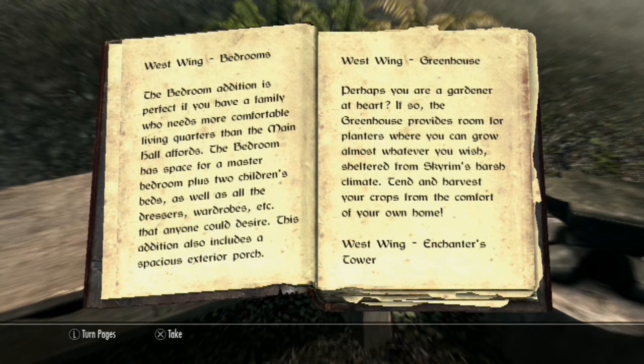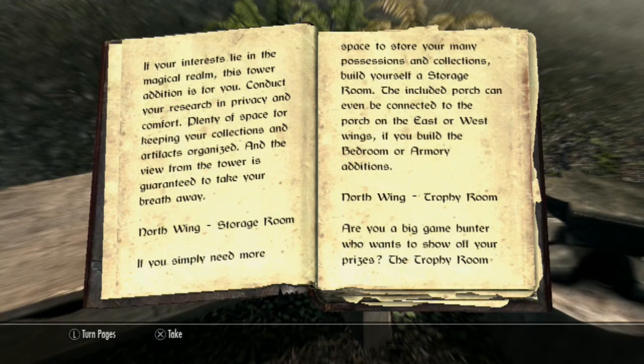West wing — Enchantment's Table Tower. If your interests lie in the magical realm, this tower addition is for you. Conduct your research in privacy and comfort. There's plenty of space for keeping your collections and artifacts organized, and the view from the tower is guaranteed to take your breath away.